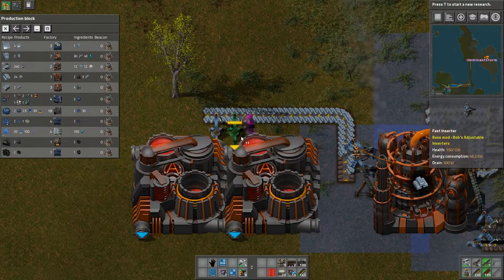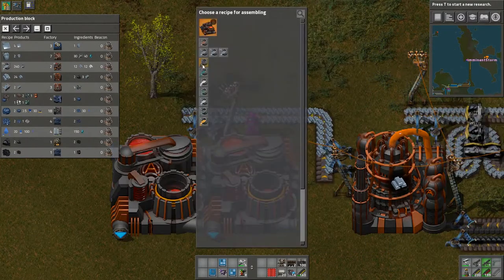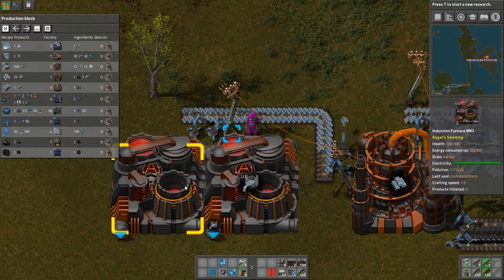And we're going to feed them with iron ingot, and these are going to take the process that uses silicon ingots.